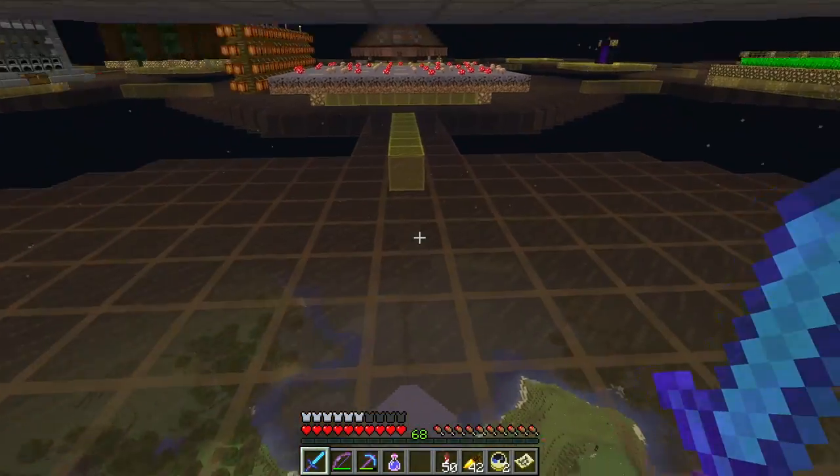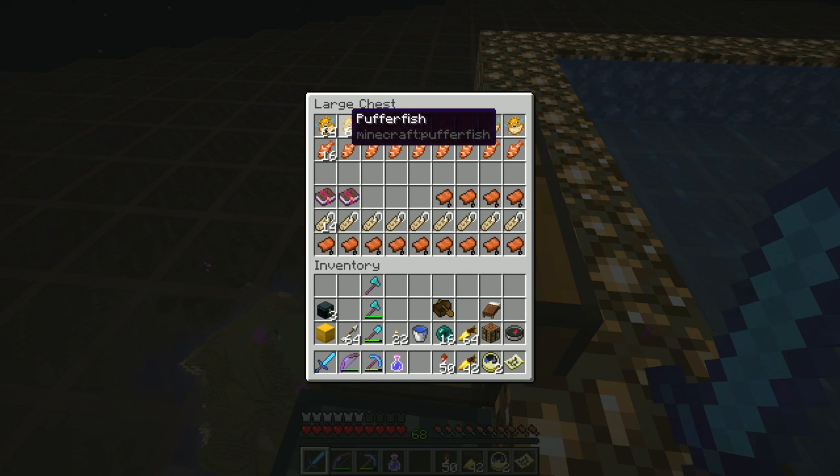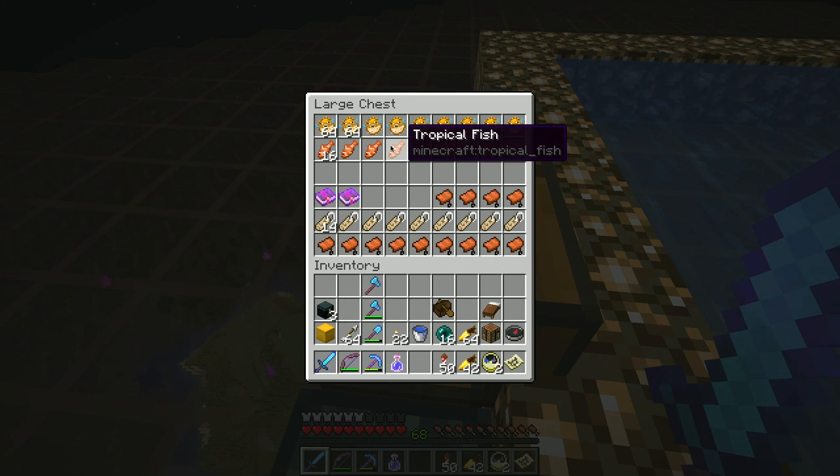It's a little annoying but there we go. I've been doing some fishing — we can catch pufferfish to make water breathing potions. I like the clownfish, or rather tropical fish. There's a whole mess of thousands of different varieties of these as mobs swimming around.